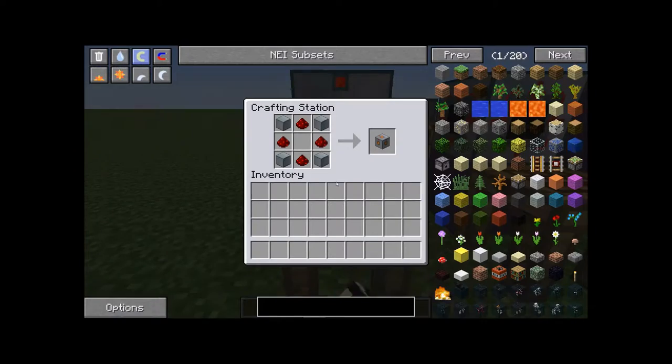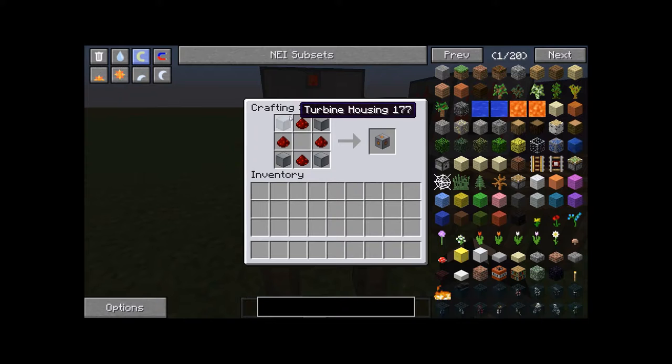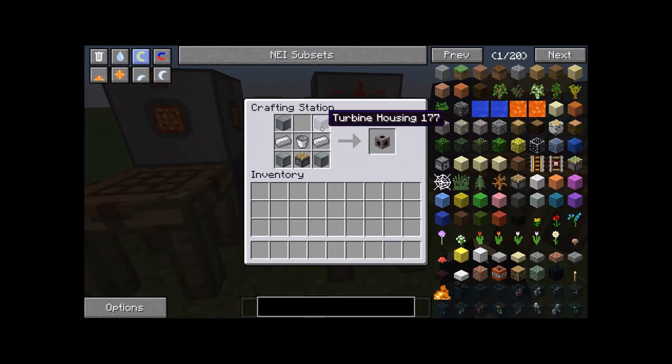Next item is the turbine power port, just like the reactor's one. Same recipe, except you remove the reactor casing housing and replace it with turbine housing. There is no item access port for the turbine — it's just a fluid port, and this uses the same exact recipe as the fluid coolant port for the reactor, except you switch out for turbine housing.